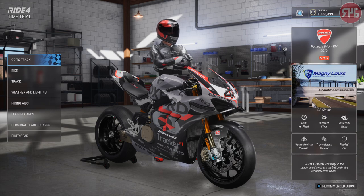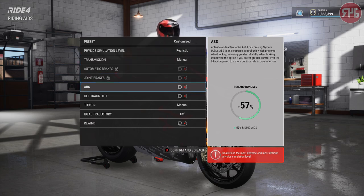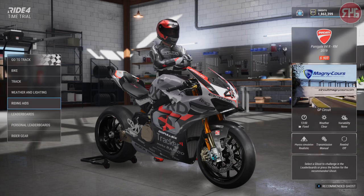We're going to do a little time trial first and then get into a race. Let's go through the riding aids — it's literally nothing for me. Realistic physics, manual gears, automatic brakes off, joint brakes off, ABS off, off-track help off, manual tuck — apparently auto tuck is still buggy, so bear that in mind. Manual tuck is fine. Ideal trajectory is off and rewind is off.